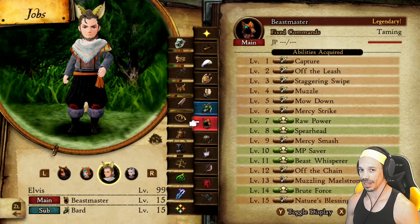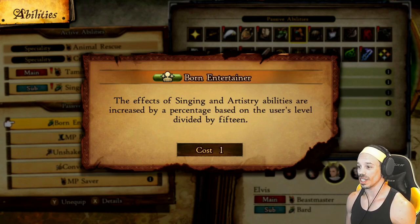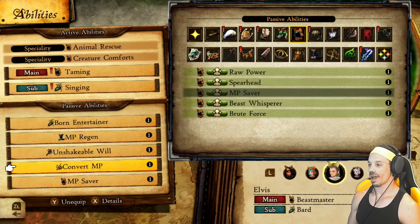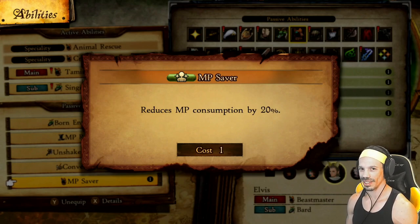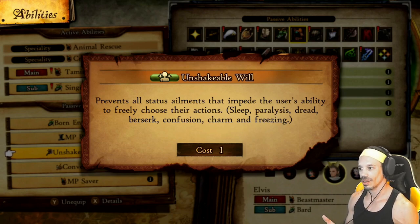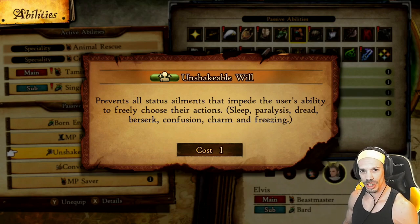For the fourth character, I like to use a Beastmaster Main and a Bard Subclass. This character will be equipped with Bard's Born Entertainer — effects of singing and artistry abilities are increased by a percentage based on the user's level divided by 15, so buffs and debuffs are increased. I also use Arcanist's MP Regen — MP is restored by 5% at the end of each turn. Next, Pictomancer's Convert MP — taking damage restores the user's MP proportionally. And Beastmaster's MP Saver — reduces MP consumption by 20%. For the fifth slot, I'm using Berserker's Unshakeable Will — prevents all status ailments that impede the user's actions, including sleep, paralysis, dread, berserk, confusion, charm, and freezing. Even if all other characters are impeded, this character will still be able to move. It's a safety measure.